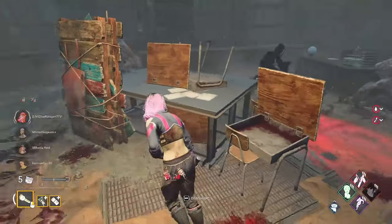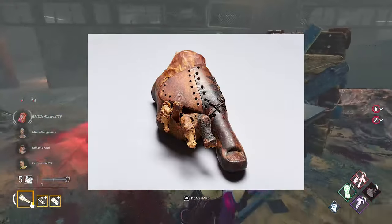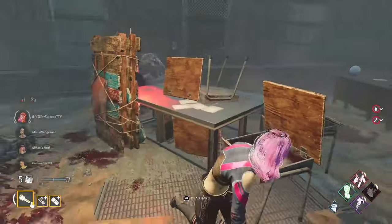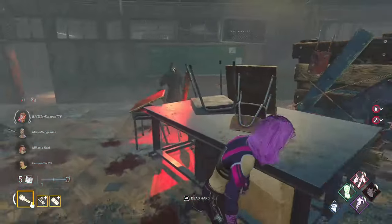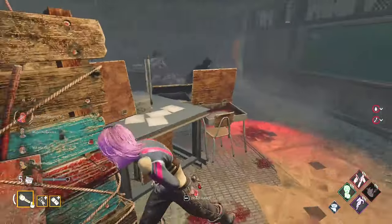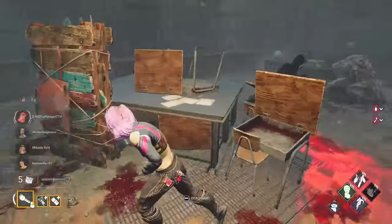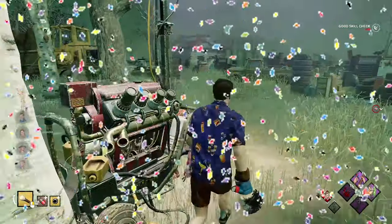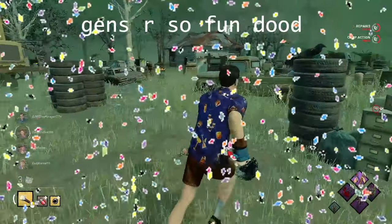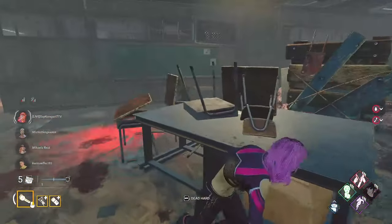Tip number two: greed pallets. If you've seen my 10 survivor tips video you know this was number one. You want to greed pallets because it gives you more time at a loop before actually dropping the pallet. The more times you can go around one single loop without dropping a pallet, the more time you give your teammates to complete gens — just from that one loop.